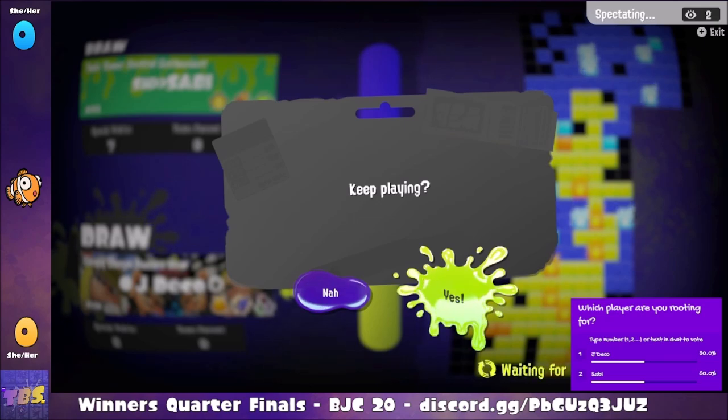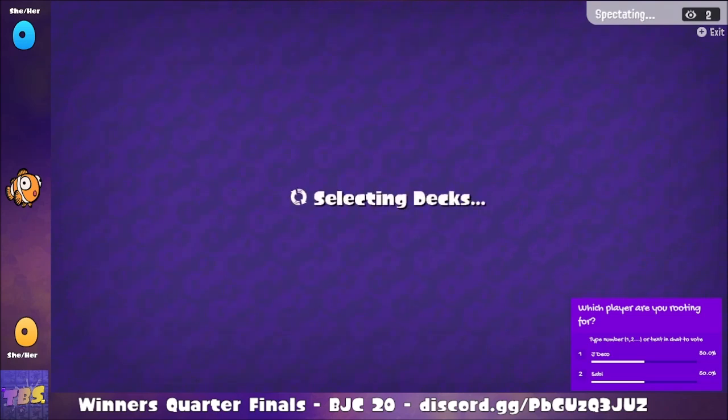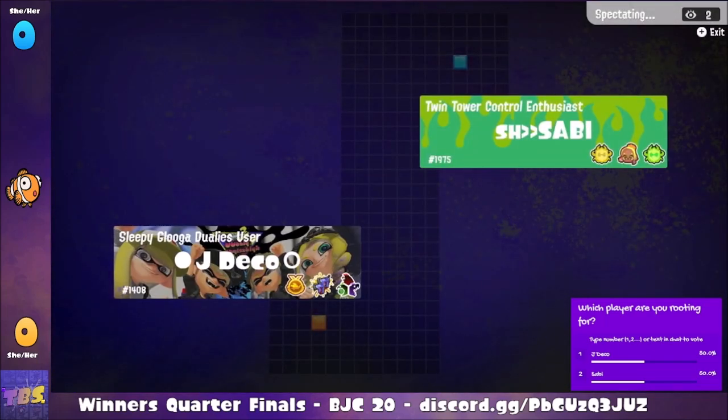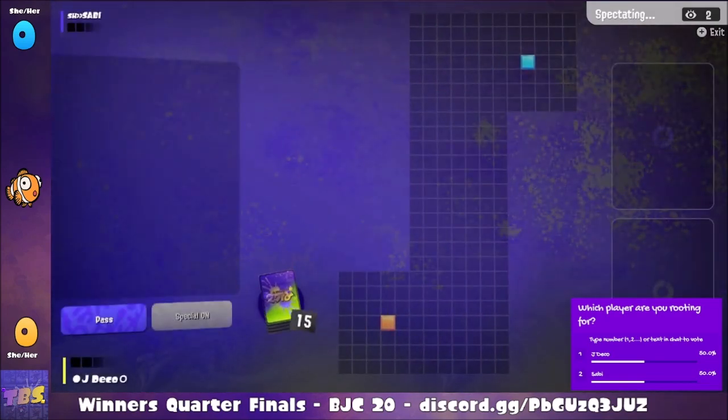The draw means we are in fact going to replay River Drift, as if this game never happened. We're still 0-0 and will go to River Drift one more time — hopefully not resulting in a draw this time, and hopefully resulting in a better opening hand for Jade Deco. Back to River Drift for game 1, attempt number 2.